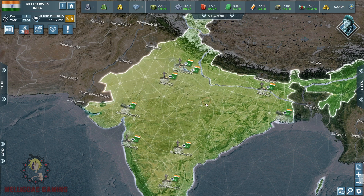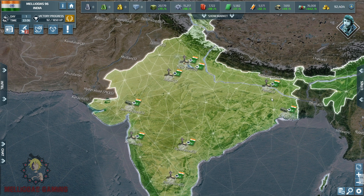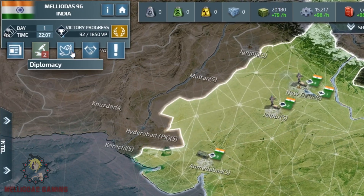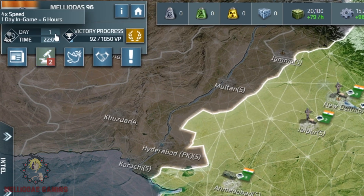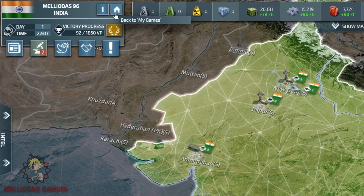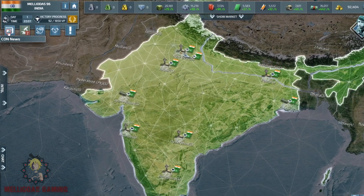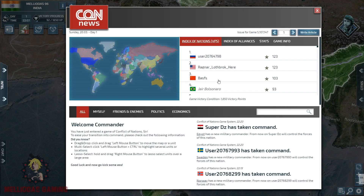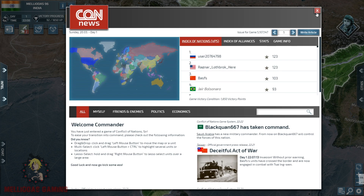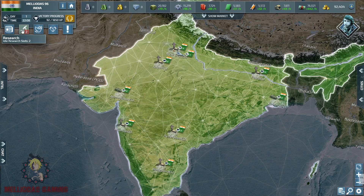We are in the game now and this is India in front of you. India is one of the greatest nations in Conflict of Nations: World War 3, with eight homeland cities. In the top left corner I am going to present these features: we are on day one, the time is 10 p.m., here is the XP, and this is the victory progress — we have 92 points and we need 1850 victory points to win.